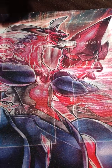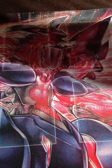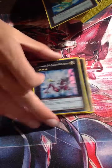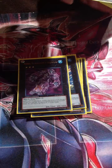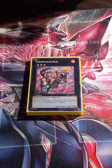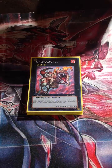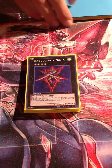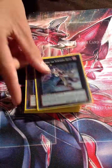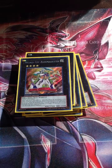For the extra deck, Rank 3s: Zenmainess, Giga-Brilliant, Leviair, Leviathan Dragon, Acid Golem, Mermail, Temtempo - Temtempo is so good - and Granosaurus just as filler since I'm not running synchros. No Wind-Up Zenmaines - I mean, no Steel-Sworn Roach, but I'd include it if I had one. Blade Armor Ninja since I'm running Ninjas. Also Maestroke, Photon Butterfly Assassin, Gem-Knight Pearl, Utopia, Toph, and Zenmeister.